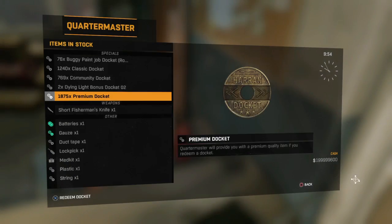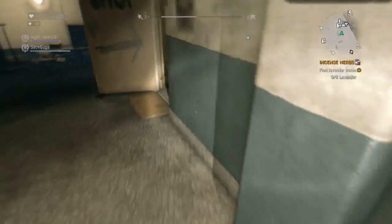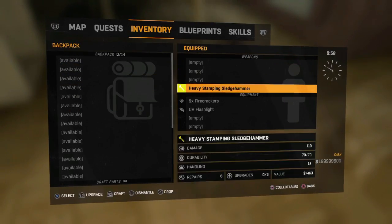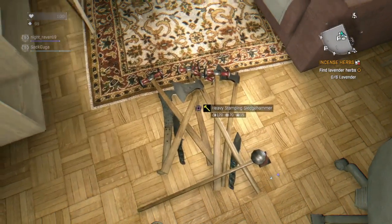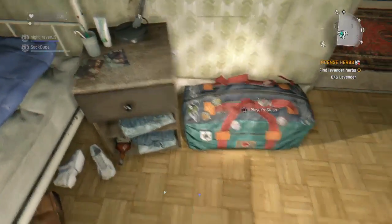If you get similar items all the time, make sure you check which one has more damage. Sometimes they even come in different skins, so look for that too. Just now I got a first shot knife, a heavy stamping sledgehammer, and an axe.